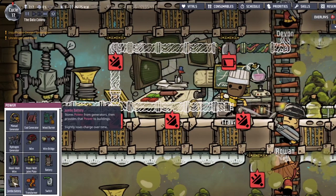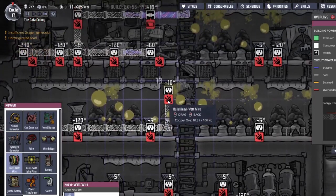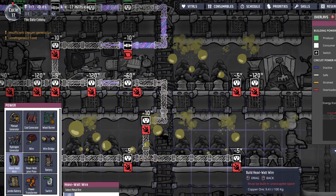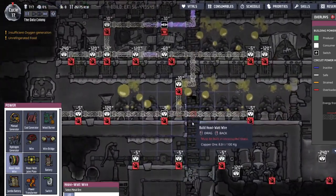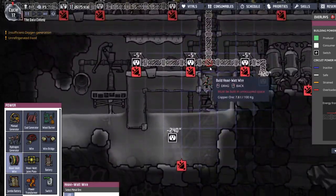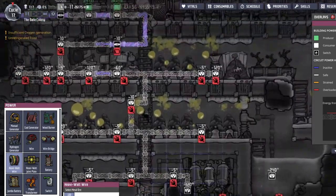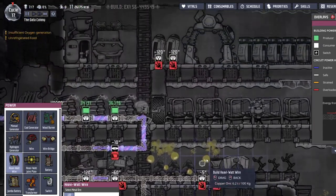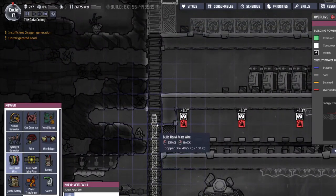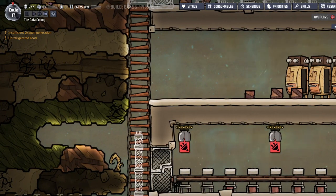Deconstruct that basic wire. Get these heavy watt wires built. And that, and that, and that, and that, and all this crap. Oh, I'll have to use a joint plate here. That'll take away the mess hall bonus - but that's fine.